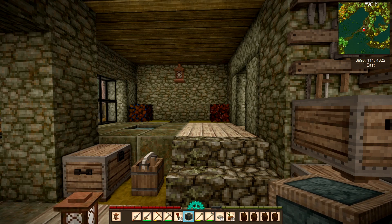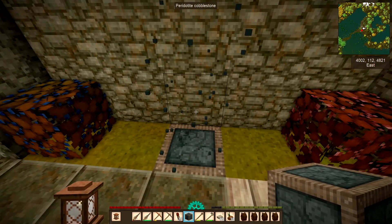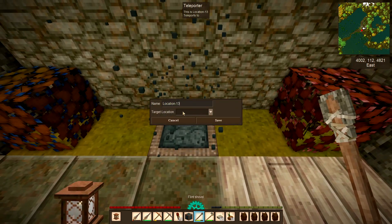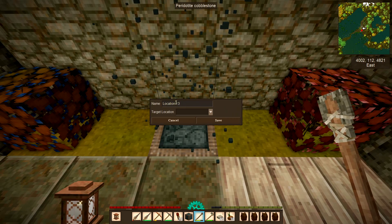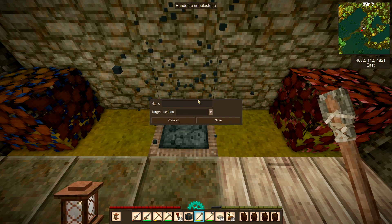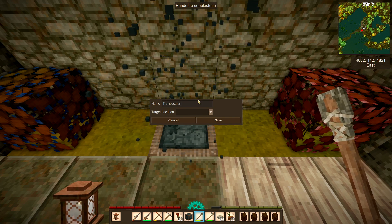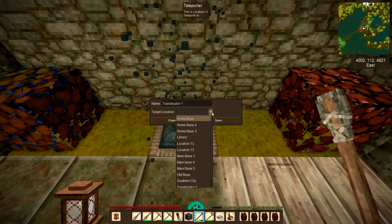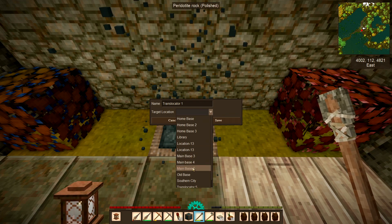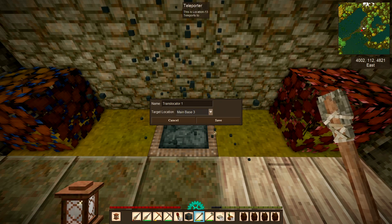This looks a good place — I've dug a hole. So you just right-click and there it is working. Move off the teleporter again, right-click again. Now this obviously is always the one you're looking at — the top one is the one you're looking at. So what we need to call this is 'Translocator 1'. Then for the target location it will show you a list of what you've got, so we want to go to 'Main Base 3' — that's the one we set up. Save, and we are ready to go.